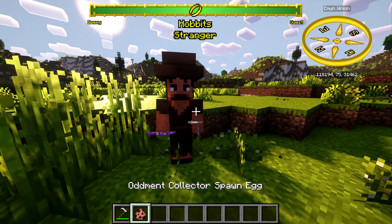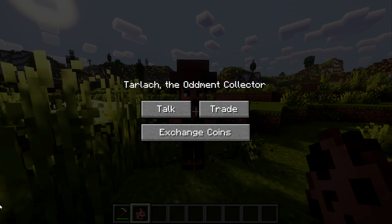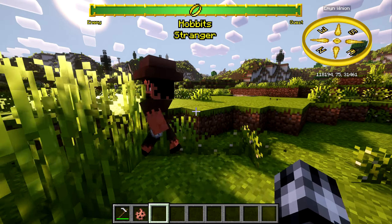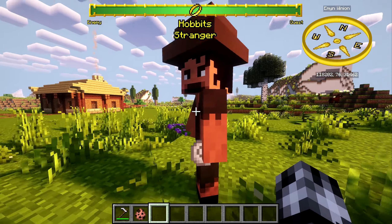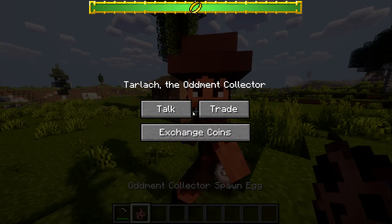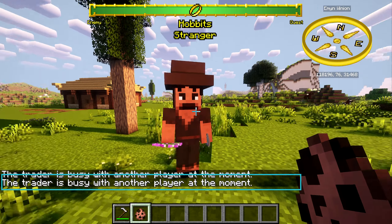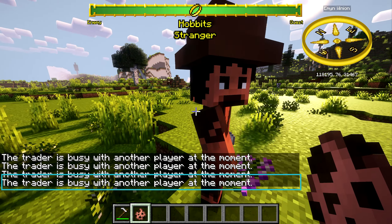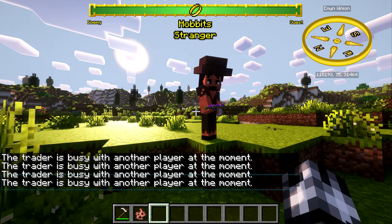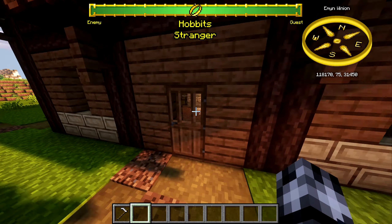One more bug that was fixed with the trader: if you were clicking with the spawn egg it would display text at the bottom saying you weren't able to interact with the trader. That's now been fixed so now we can click on traders. It happened there again — maybe it's still in the game, mostly fixed mostly.